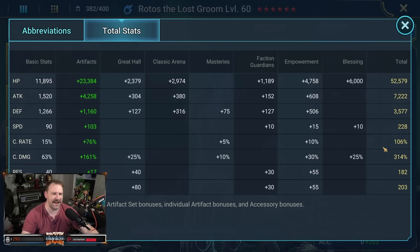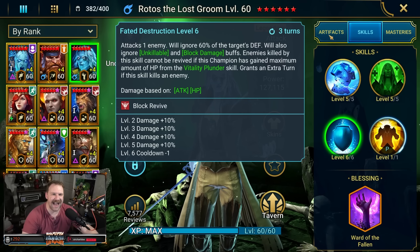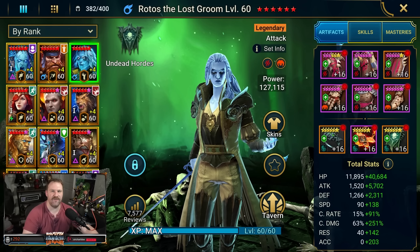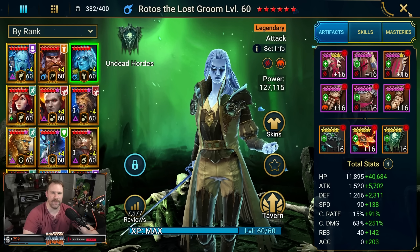Crit rate at 106 — ideally would be 100 so I'd have more stats elsewhere, but that's just what I had for the best gear on my account. And we're looking at 314% crit damage. He hits like a tank. And again, if you look at the A3, you're ignoring 60% of the target's defense base. Add in the fact that he's in Savage and Cruel, and you are guaranteed to ignore 90% of people's defense, regardless of whether you proc Helm Smasher or not. It's just a nasty, nasty build.